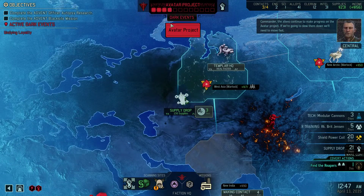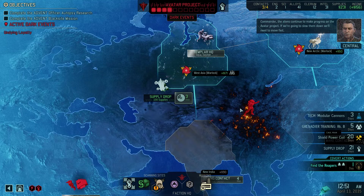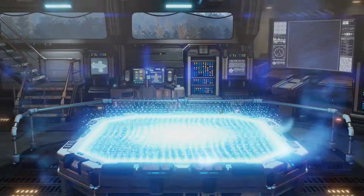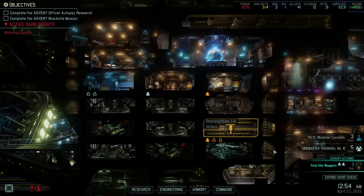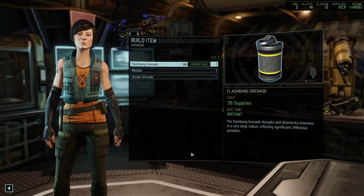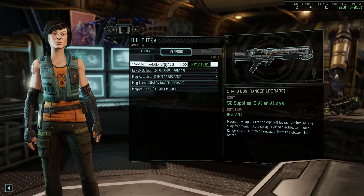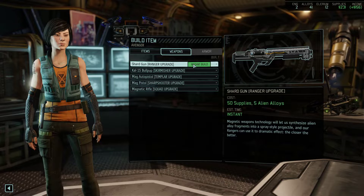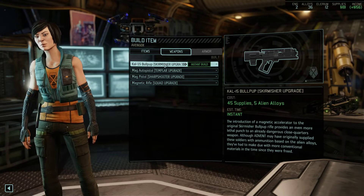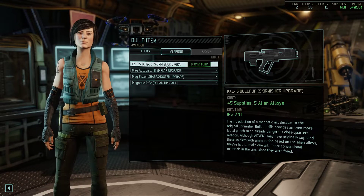The Avatar project has increased by one pip. I'm not worried about it right now — I want to at least get us armor probably before we... Oh wait, we picked up our weapons. I gotta look at this real quick. Build items, weapons. Shard Gun — this is the shotgun, 50 supplies, 5 alloys — purchased immediately. Skirmisher will definitely want it but he's on a mission right now, about to be off though, so we might pick that up.